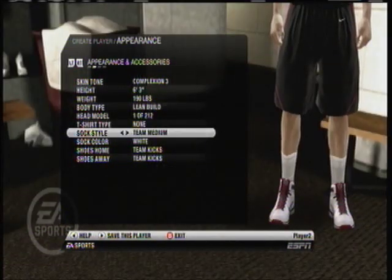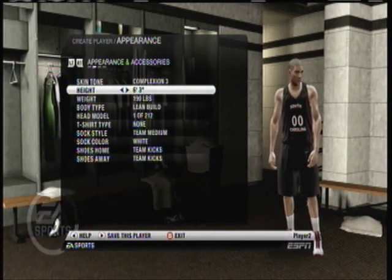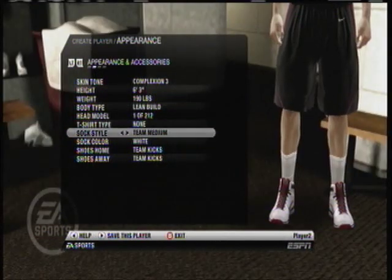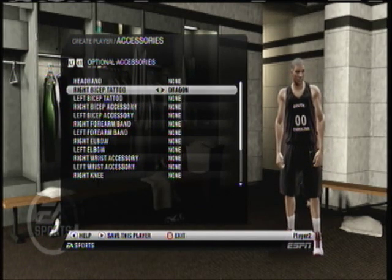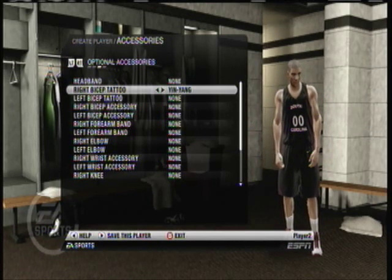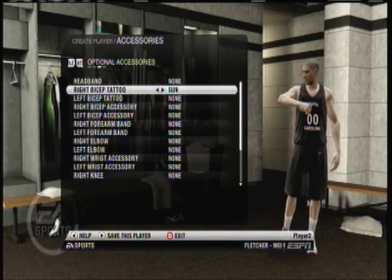Wondermisk also asked two questions. First, can you edit the player's face? No, you can only use preset faces. Second, can you add tattoos? Yes, you can. As you can see, I'm adding a 'J' on his right hand and an 'H' on his left hand for John Harden.